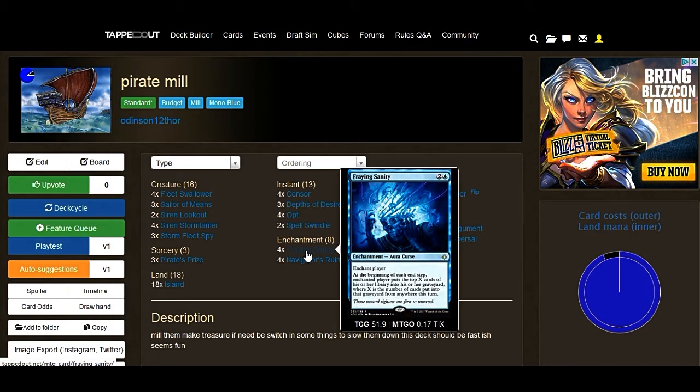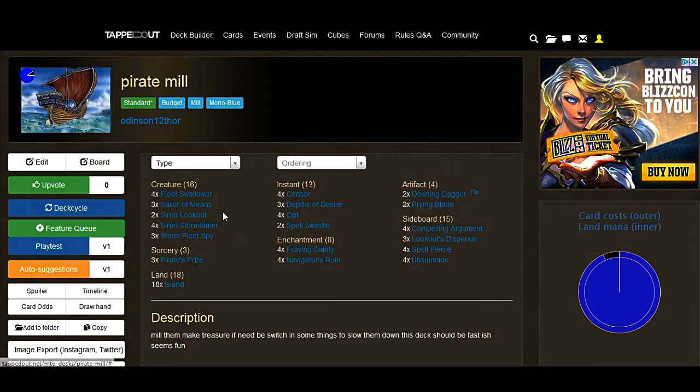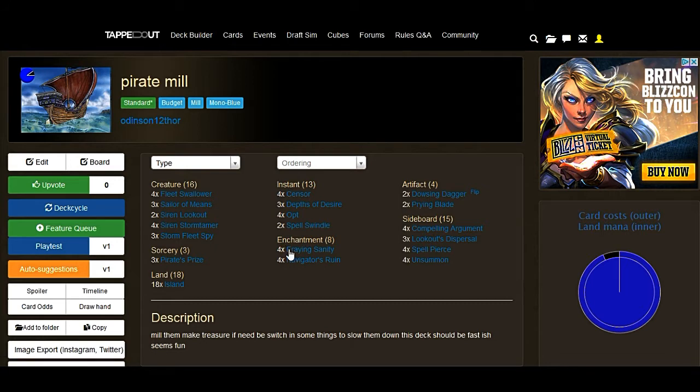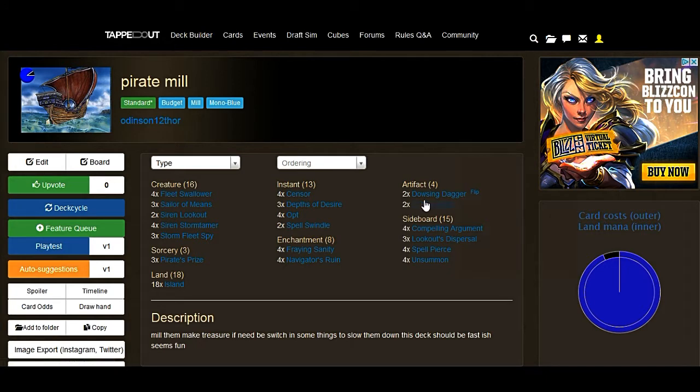Brain Sanity — when you combo off with the Fleece Swallower, it's an automatic win. They're losing all their booty, and one turn is a one-turn mill if that happens. That makes you mill whenever you attack — it mills four. It's not the best mill card in the deck, but it's fine. With Frank Sanity, there's big cards still on options. You're gonna lose the booty over those ones. Between those three cards, that's the big mill strategy of this deck.